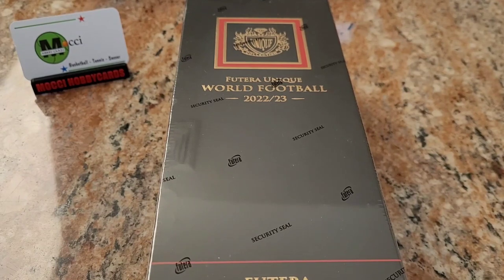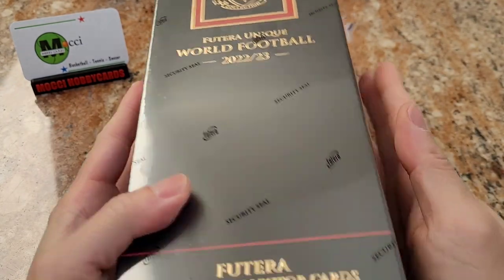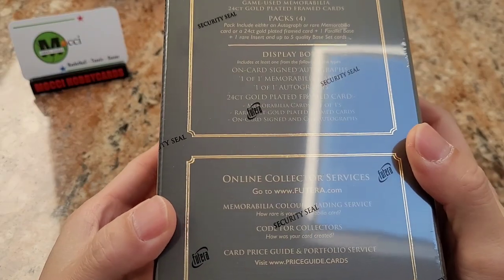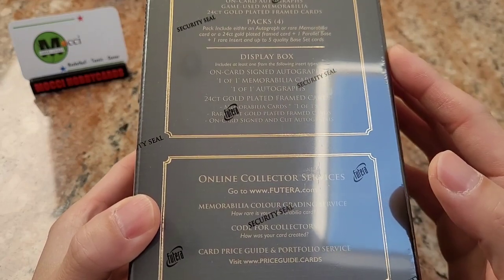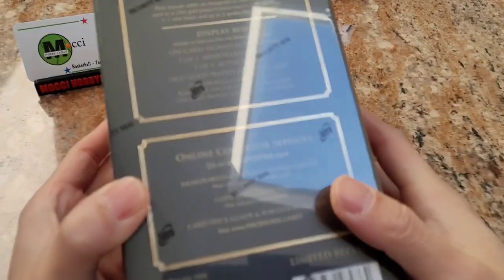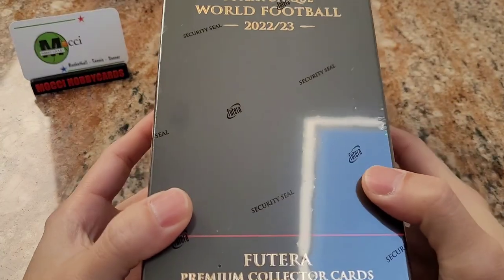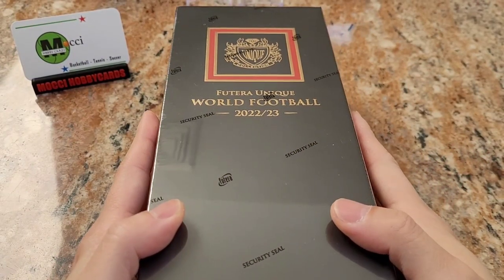Hey guys, welcome to my channel. Today's video I'm gonna open my favorite products from Futera. We're gonna open a new Futera Unique World Football 2022-2023 display box. One display box has four packs, and each pack has one hit, and one display box has probably either an autograph or 24 karat gold plated.